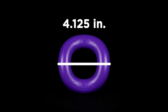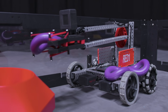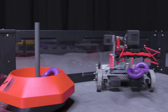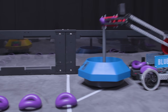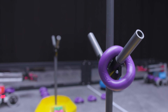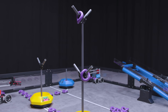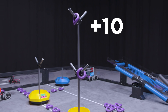Rings are 4.125 inches in diameter. Each robot starts the match with up to three rings as a preload. Rings scored in the base of a mobile goal are worth one point each. Rings scored on an alliance mobile goal, or on the lower branch of a neutral mobile goal, are worth three points each. Rings scored on the high branch of a neutral mobile goal are worth ten points each.